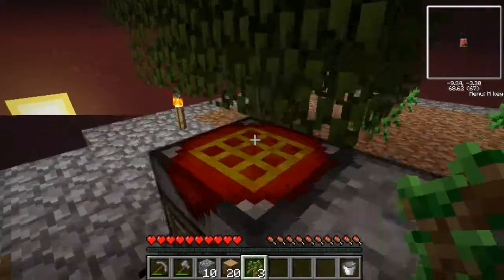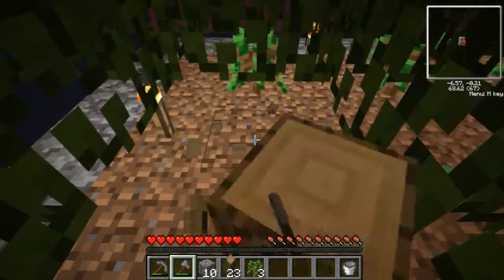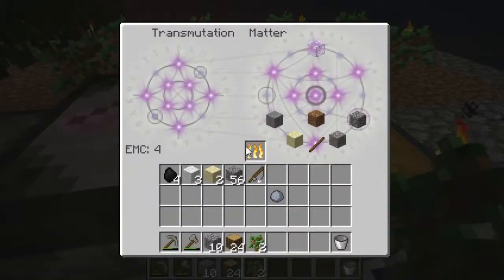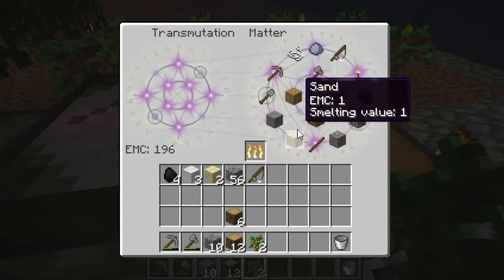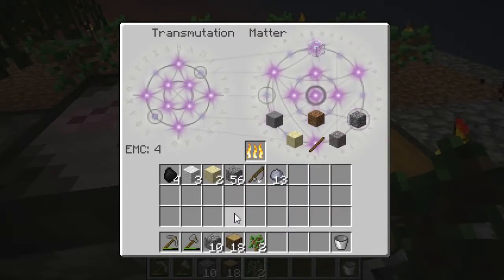There we go — we'll replant. Now let's do the clay. Put the clay in the target spot. I was going to make a bed out of that wool — oh well. Let's take six wood, burn it all, and get a lot of clay.